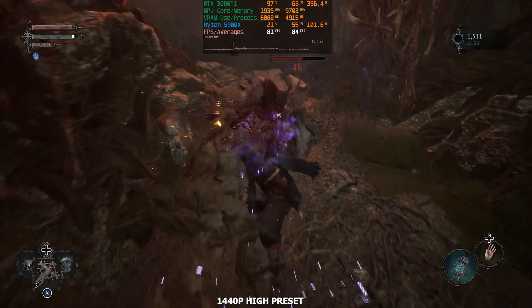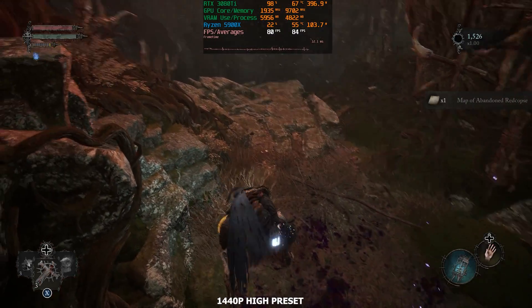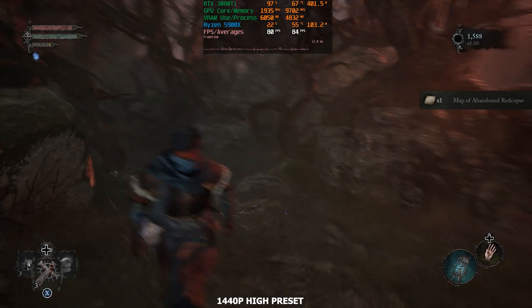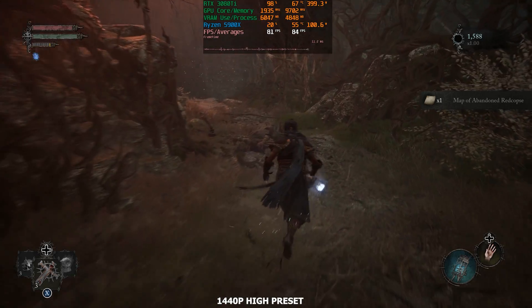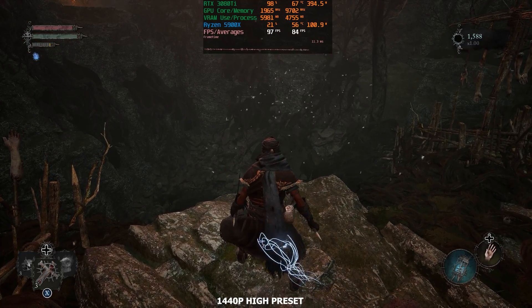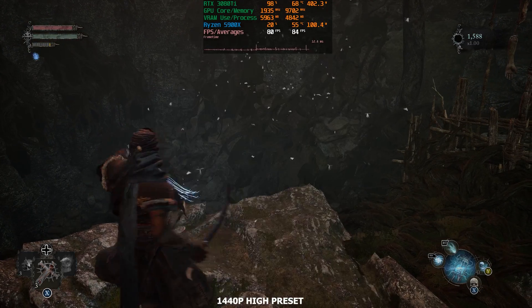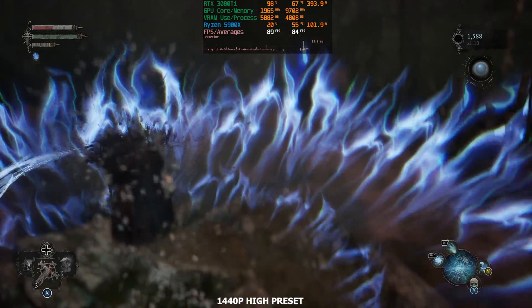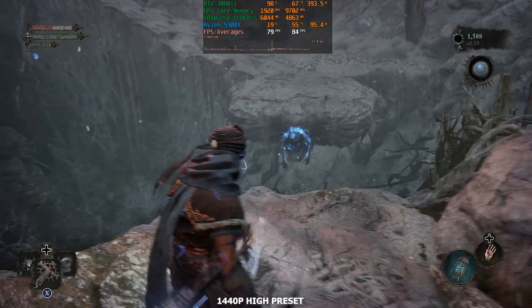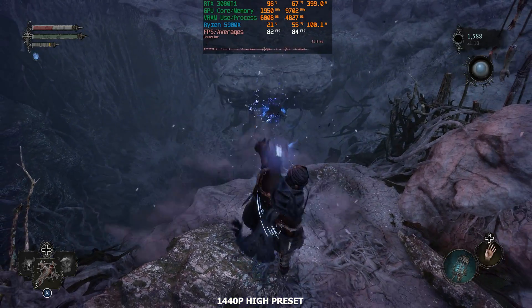We're going to move forward here and then give DLSS a try, and then we'll check out 4K. I am getting a little bit better performance with the 3080 Ti than I did with the 6800 XT, and we were able to pull 4K off with the 6800 XT. So we should be able to do it with the 3080 Ti as well. We're going to try DLSS first.